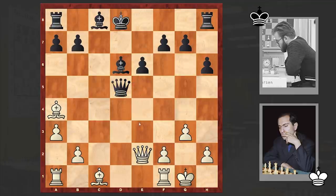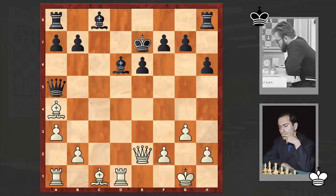Qxd5, Qxe2 — all the time Tal is rejecting the offer to exchange queens, because in this case that would be suicidal. Black has an extra pawn. Here comes Rd1, and this Black king, stuck in the center of the board, is now going to fall victim to White's aggression. It's an easy target. Qg4, protecting the bishop and hitting on g7.